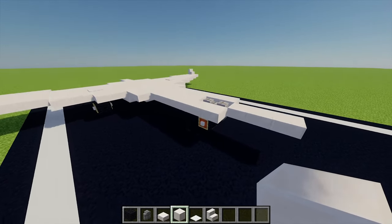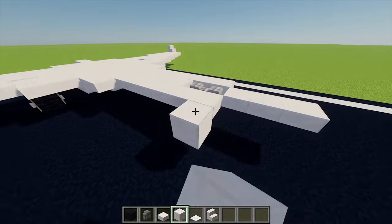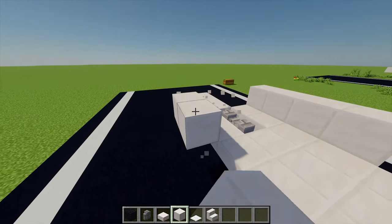Now for the next layer of our aircraft. With some more blocks of quartz, from this block I'm going to go one up just there and go across four blocks, and again just doing that on the other side.